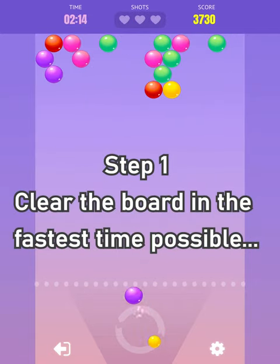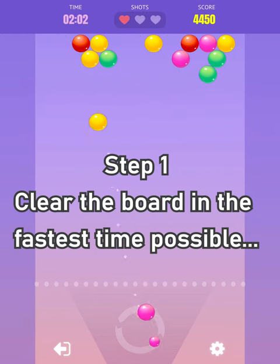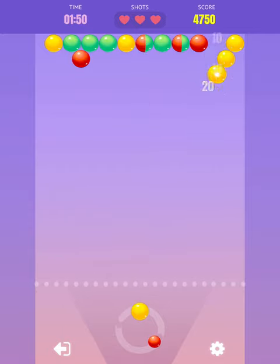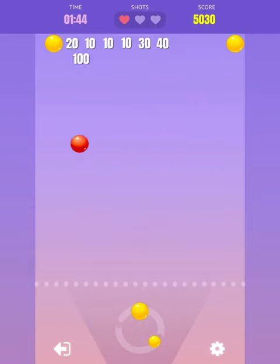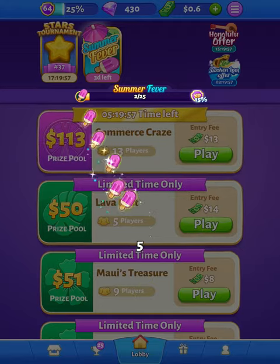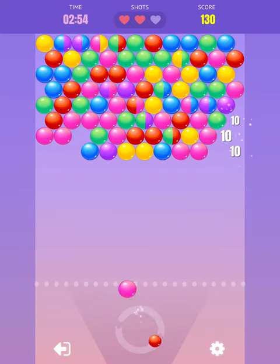Step one is to clear the board in the fastest time possible. There's not much strategy to this — all you've got to do is clear the board as fast as possible just playing regular Bubble Cash. I have a linked video on how to play Bubble Cash to help you with clearing the board, but it's just practice, practice, practice.